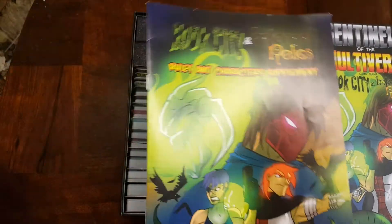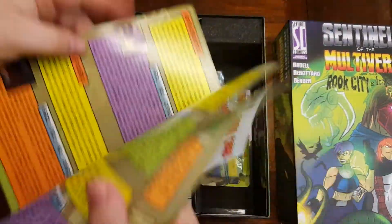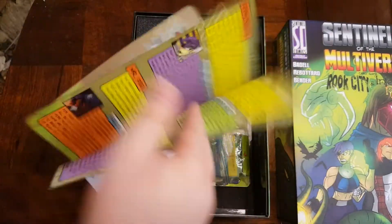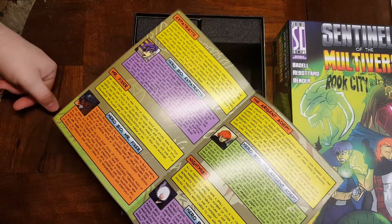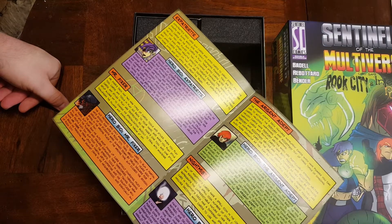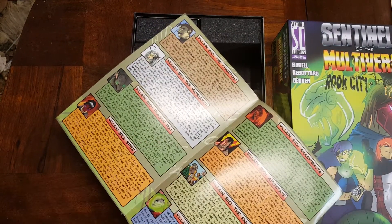You get a booklet, though there aren't really many rules changes — it mainly goes through the new heroes. We have the Expatriate, Mr. Fixer, the Argent Adept who is the new magic user, and Nightmist who is also a magic user.